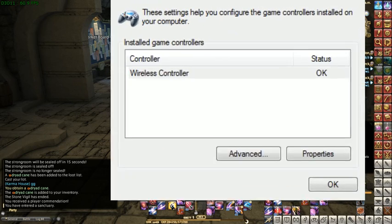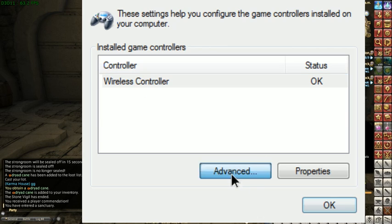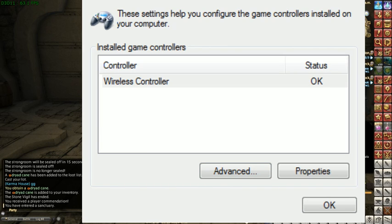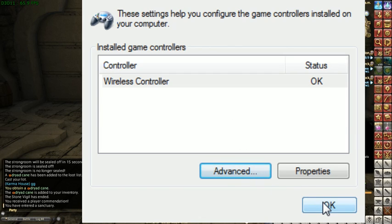In this window you'll see whatever controller is plugged in. If you have a PS4 controller it will say 'wireless controller.' Go to Advanced and you'll see this window. Select whatever your controller is — it could say none and then display your controller underneath — but you need to make sure that your controller is the preferred device for this to work. And that's it, under game controllers.